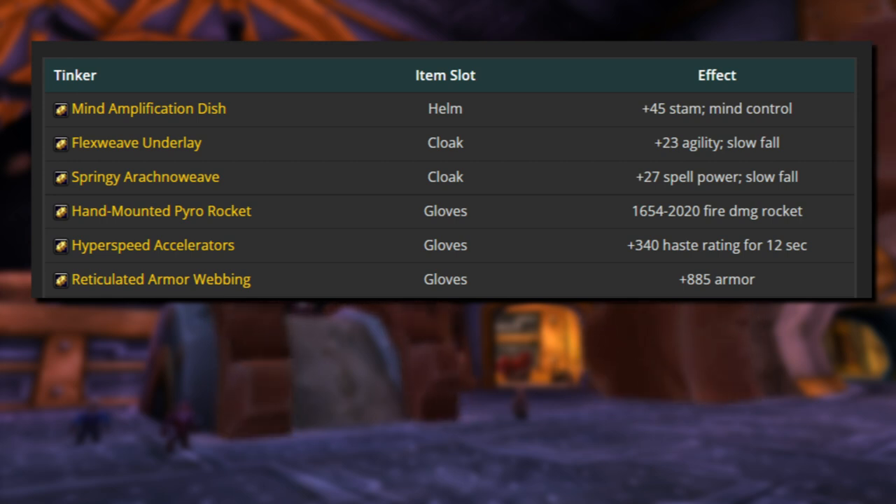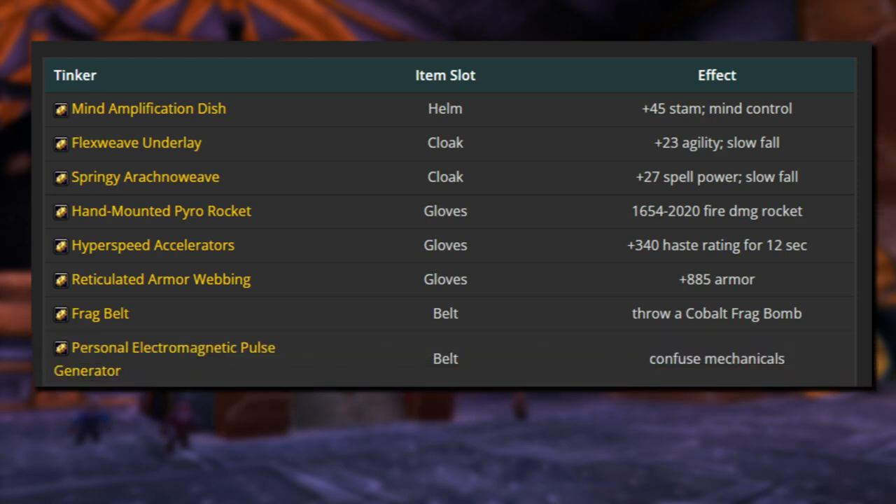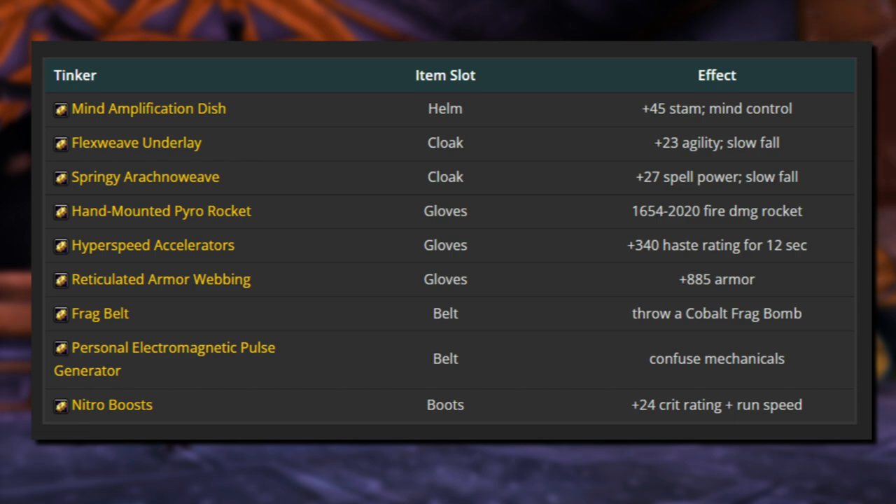Moving on to belts, we've got Frag Belt, where you can throw a Cobalt Frag Bomb. Personal Electromagnetic Pulse Generator is another belt enchant that gives a confused mechanical effect — kind of like a turn undead that paladins use on undead and demons. And finally, Nitro Boost is a boot enchant that gives plus 24 critical strike rating and run speed.